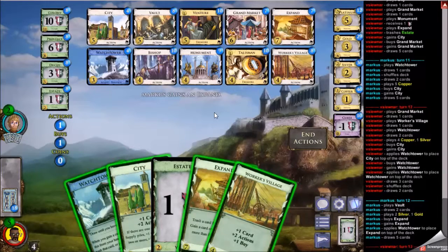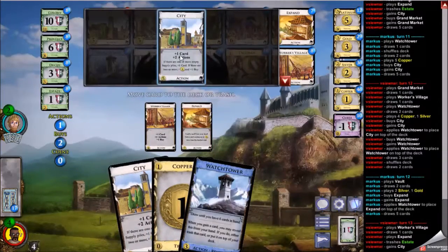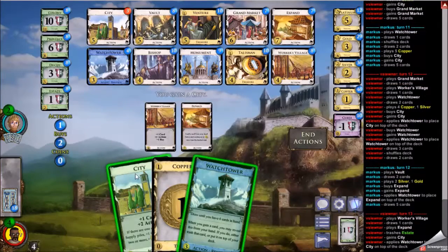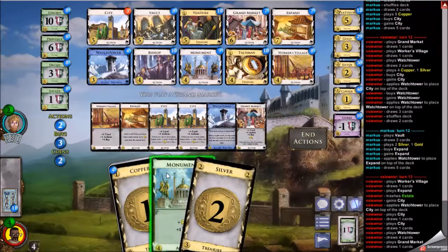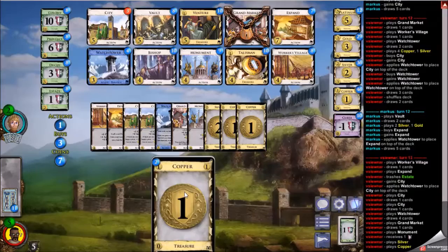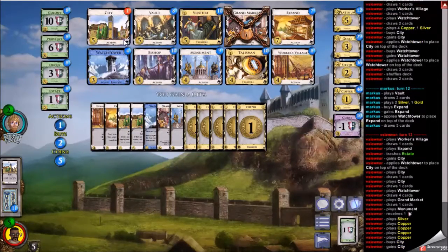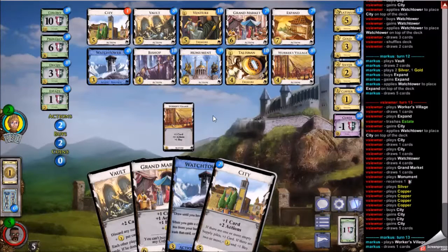My opponent goes for a second Expand — I thought it would have been a Grand Market but instead it's another Expand. Here I have the opportunity to do something quite nice: I can play both Villages, Expand, gain whatever costs five — probably a City — top-deck it with the Watchtower, then draw a City, play the other City, and then my hand size has gone down so Watchtower will restore it. I have six without coppers, ten with coppers — I'll play everything and pick up two Cities.